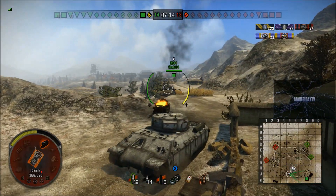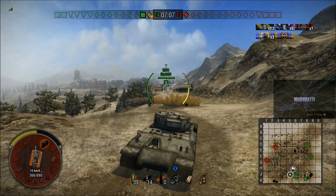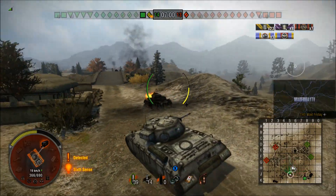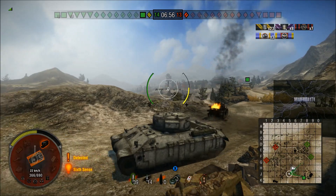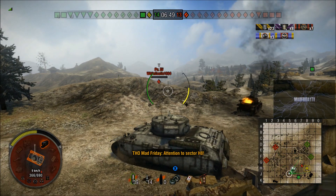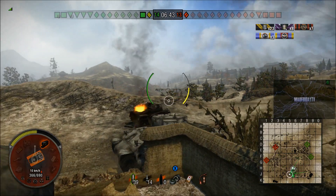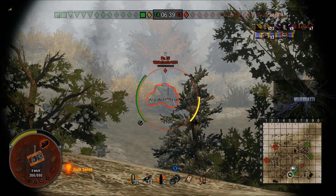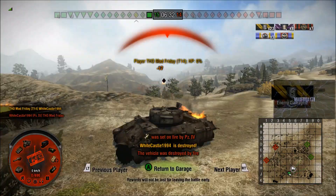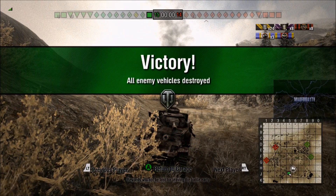I'm going to stay in range of the artillery because if the artillery spots him — I don't know where he is — and if I spot him, the artillery might be able to help me out. The sixth sense has gone off, so he's here somewhere. I get a shot in — I know he's up there somewhere. There he is, he's on low health. I thought I was hull-down in this position, but I made a bit of a boo-boo — I aimed up a turret shot, fired at him, he hits me and sets me on fire and kills me. But we take down the Radley Walters Medal and the victory.